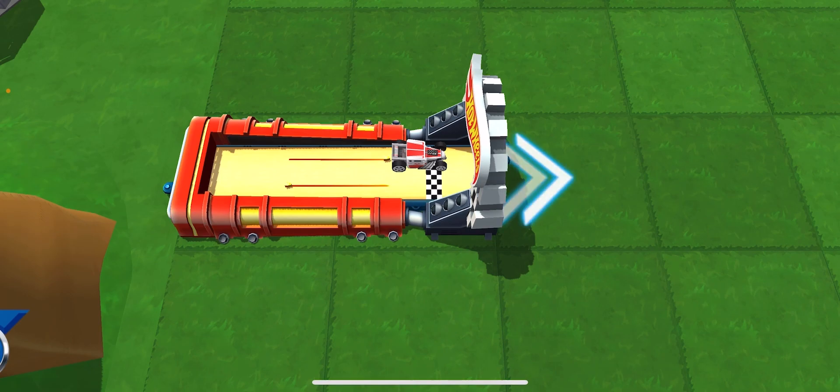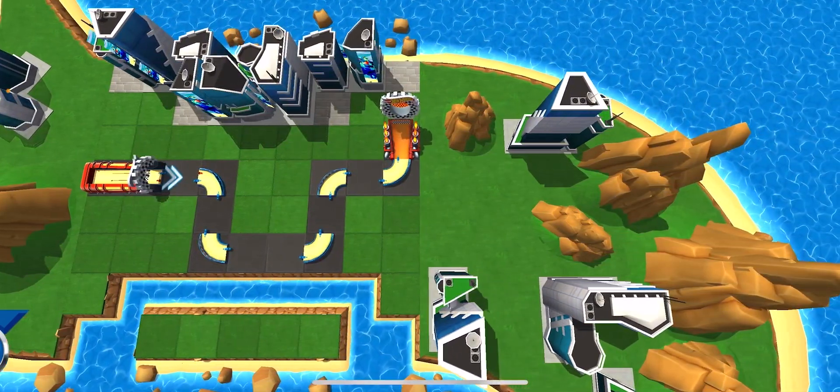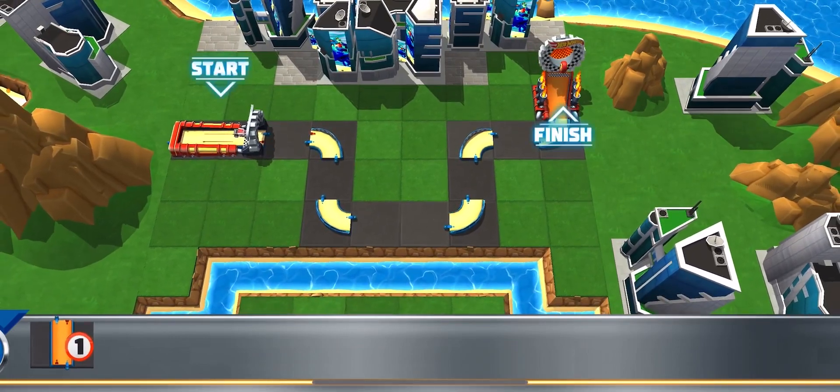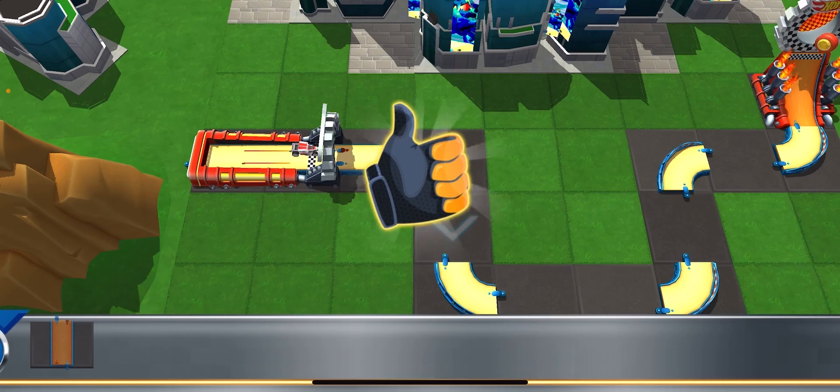Your goal is to fix the track in order to get your car from this launcher to the finish ring. Can you do it? Sure you can! Here are your track pieces. Boom! Get busy building.